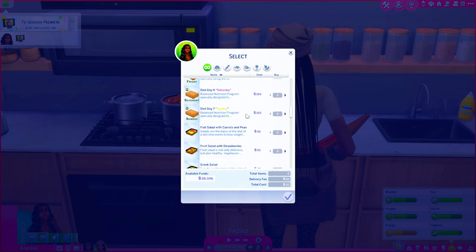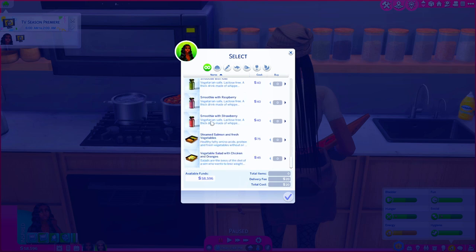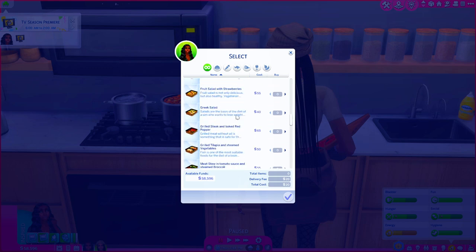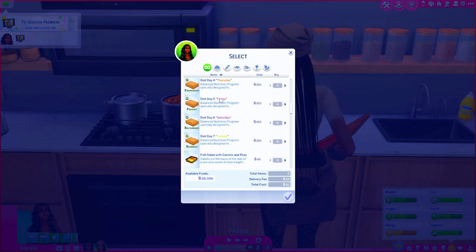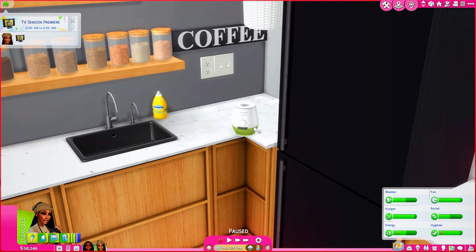As y'all can see what just popped up on the screen, it says 'Delivery S&S.' So Severinca makes a healthy delivery system where it is anti-calorie — it's actually negative calories, so it'll help your Sims lose weight. I really like this for gameplay because say you have one healthy Sim and they have to cook food for the rest of their family who might not want to eat healthy. You can sign up for the S&S delivery — you have single items you can order, or you can do it Monday through Saturday. Each box comes with breakfast, lunch, snack, and dinner.